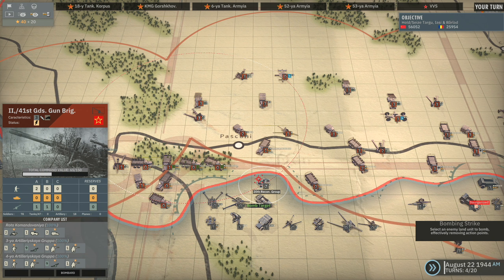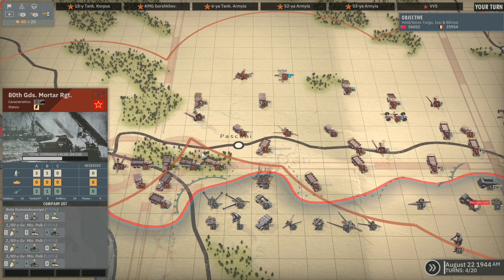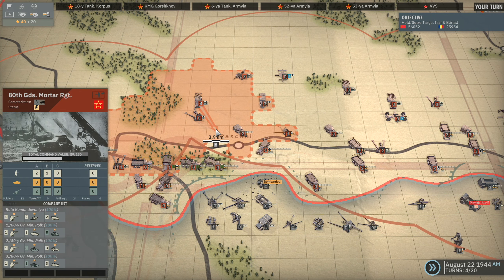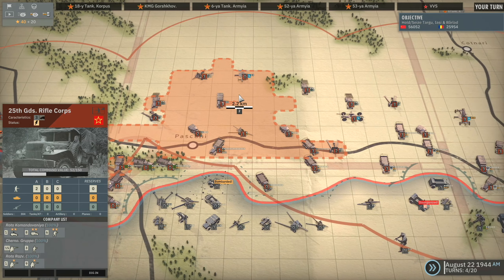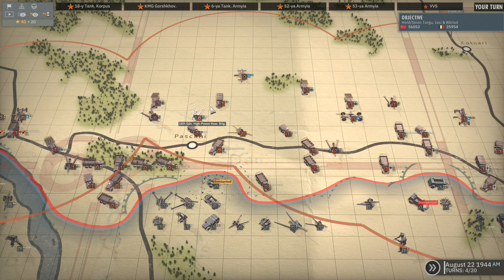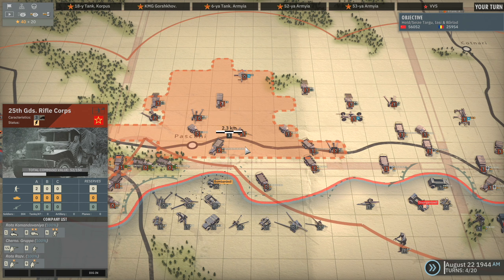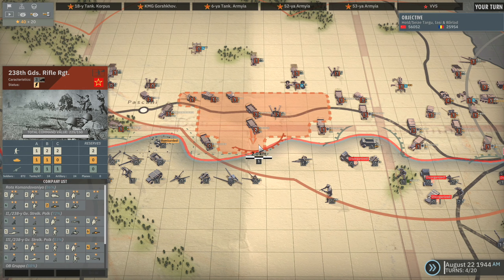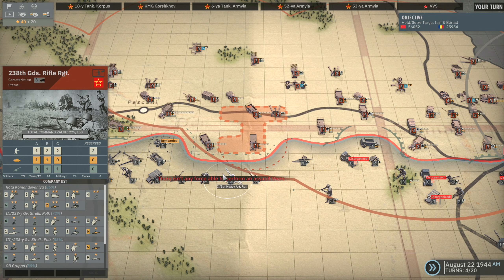I might bombard this unit and then we'll move forwards. If we get attacked they'll be able to reinforce, so no point in doing that. Let's just move the artillery forwards as much as possible, and the 25th Guards Rifle Corps HQ. I can move into the gap over here. So these guys might as well push forwards - this is all artillery so they're not going to get attacks.